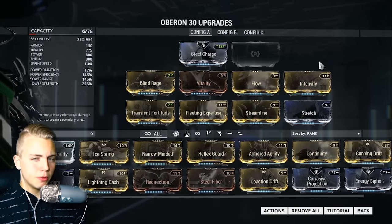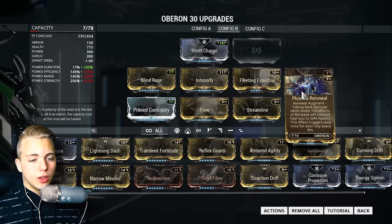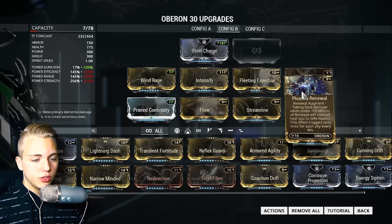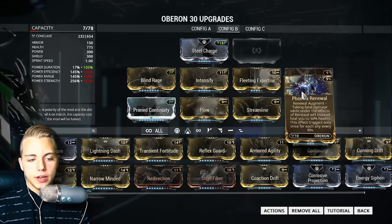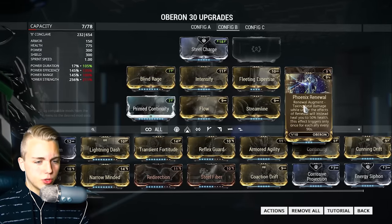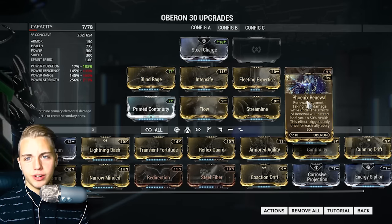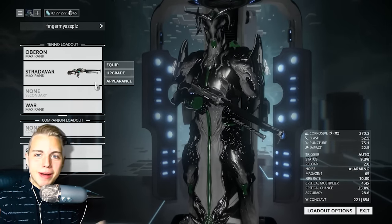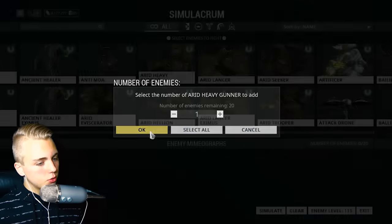Next up we have Phoenix Renewal for Oberon. This one took me a while to understand how it works. Basically, while taking the effects of Renewal, it will instead heal you up to 50% of health. However, this effect triggers only once per ally every 90 seconds — so it has a 90-second cooldown. The good side is the heal is affected by power strength, so with more strength it could potentially heal you all the way, kind of like a very slow Trinity Blessing with a cooldown timer.